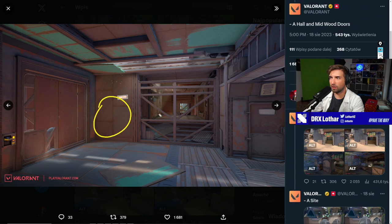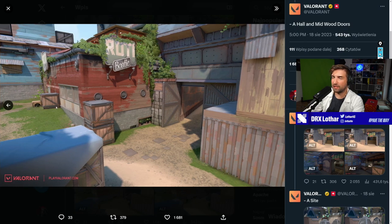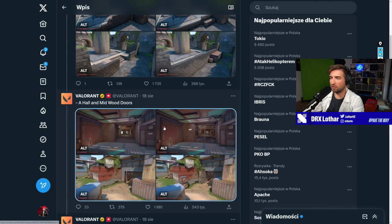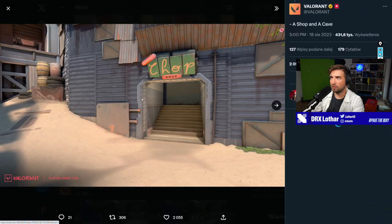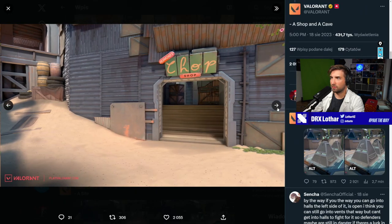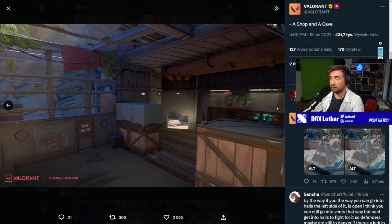This is a good position for defenders right now, and wasting a player here is going to be awful for the attackers. There's no point in going against the attacker here. So it seems like B is getting nerfed for defenders, while A is getting buffed for defenders — because you don't have to worry about the corridor. Shop is completely revamped, easier to get into contact.